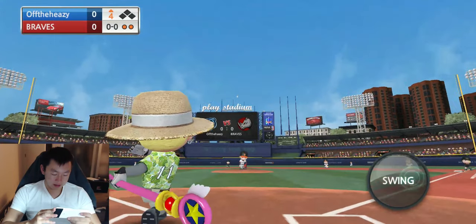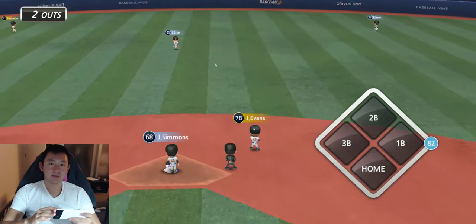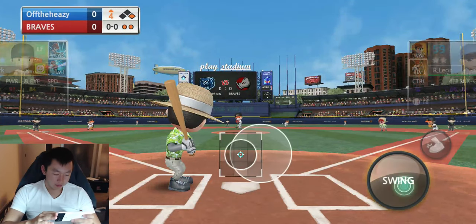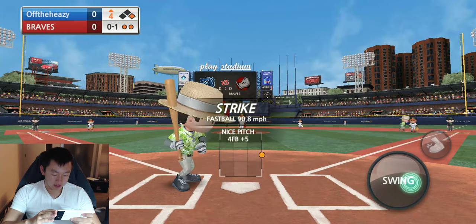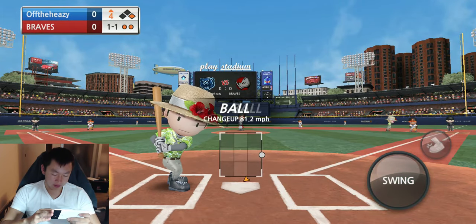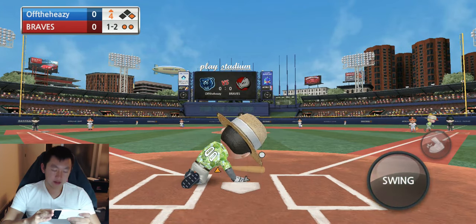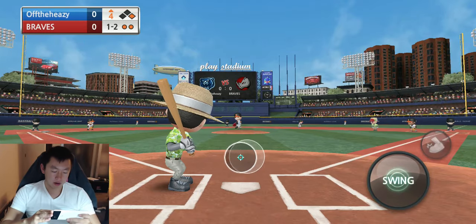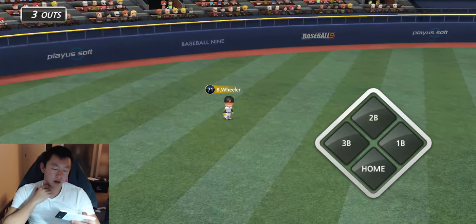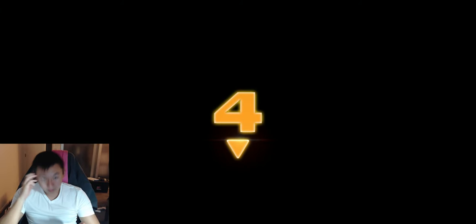So I guess the lesson we have so far is that you really want to use bunting situationally. Because it's not going to get you any base hits. It's not going to cheese your way out of anything. Definitely most used for situations. I did make a video before about how to score easily. If you have one out and you have a runner on second or third, you just use the bunt method.